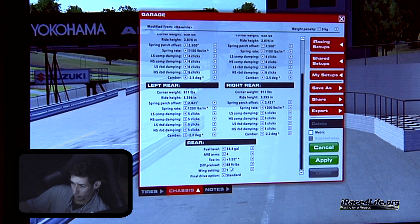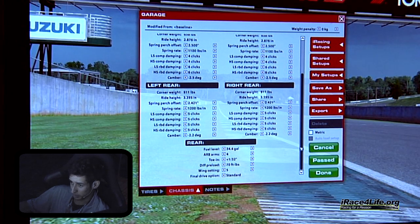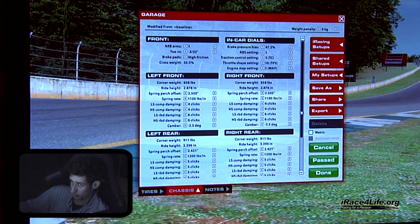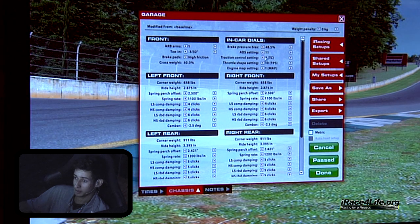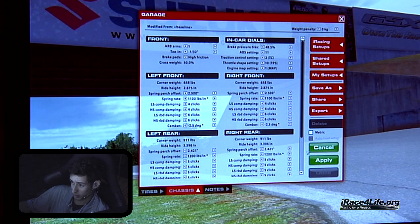In the McLaren, I like to run the diff preload a little lower because this car has really bad off-throttle understeer — it's not going to turn very well on the brakes. By lowering the diff preload, the car is going to rotate a little better off throttle, counteracting that natural tendency to understeer on the brakes. We're going to put our ABS up to 11 — personal preference, but try it for yourself. I like full ABS — I have a better feel for the brakes and don't have to worry about locking up. As far as I can tell, there's no disadvantage to using full ABS, so you might as well use it.